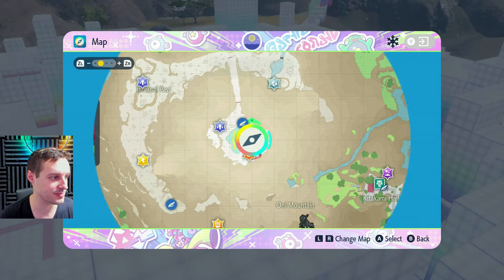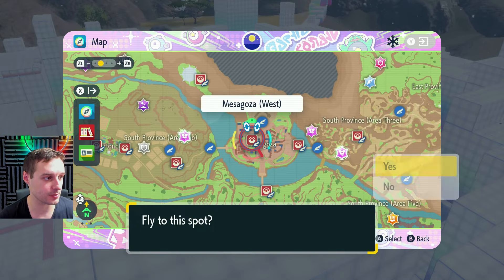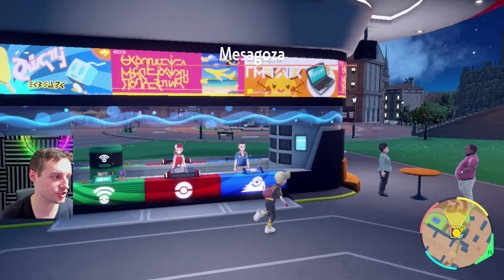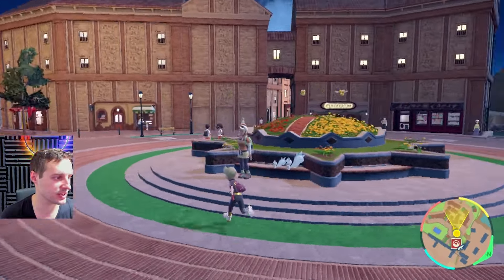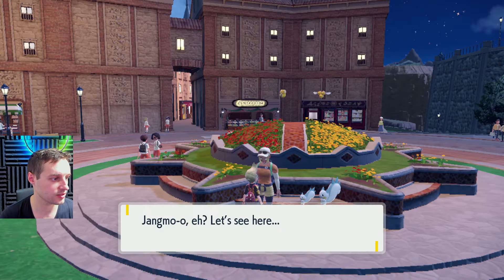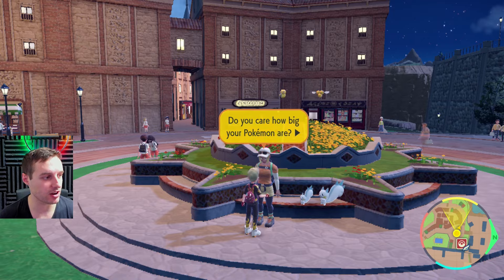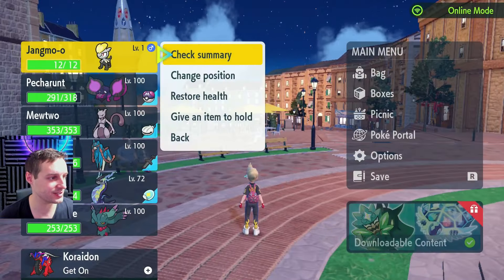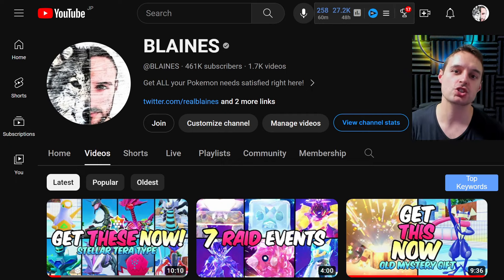It doesn't come with the marker ribbon on hatch, but if you want to get the Jumbo size mark, you can by going to Mesagoza. Go to the middle city — Mesagoza — and fly to the west teleport point. Go right behind the Pokémon Center and talk to the person standing in the middle of the circle — they give you the Jumbo mark or the Teensy mark. Select your dragon, and voilà — we got our Jumbo mark. You can put that on straight away, making it Jangmo-oh the Great.